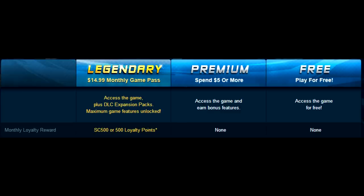For the monthly loyalty reward, only Legendary gets that — 500 Station Cash, which is equivalent to roughly $5, plus 500 loyalty points. Think of Station Cash as real-life money. So if you use Station Cash a lot, you can think of Legendary as costing effectively $10 a month since you get $5 back. The other tiers don't get anything from the monthly loyalty reward.